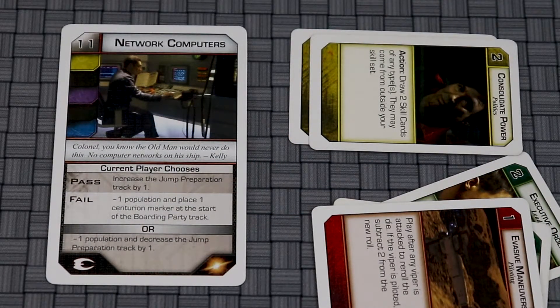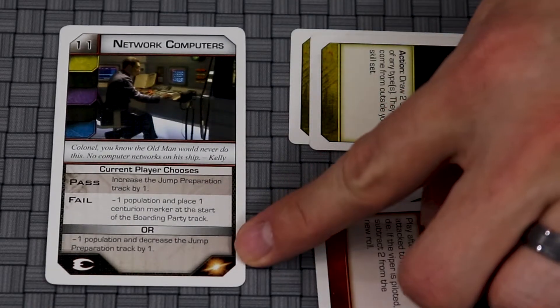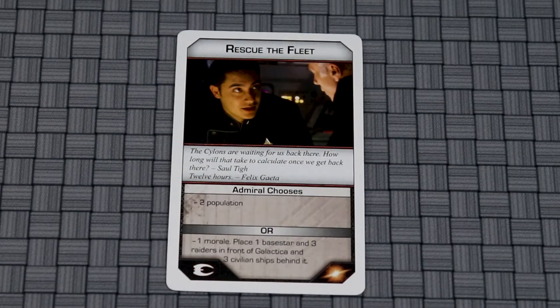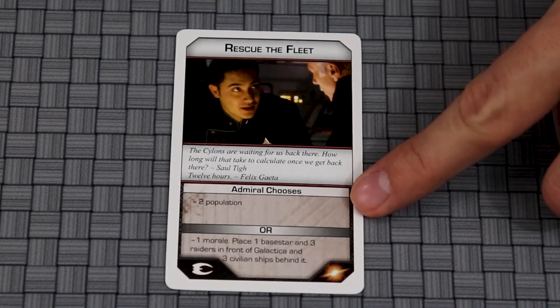Alternately, some cards will require the current player, the Admiral, or the President to make a choice. Event Crisis cards have instructions on them that must be followed. They often force the President or Admiral to make a decision.